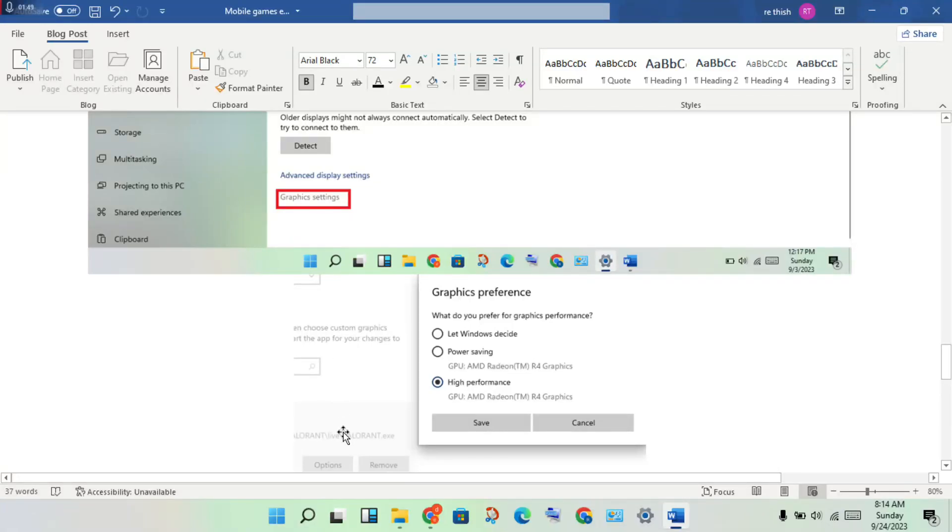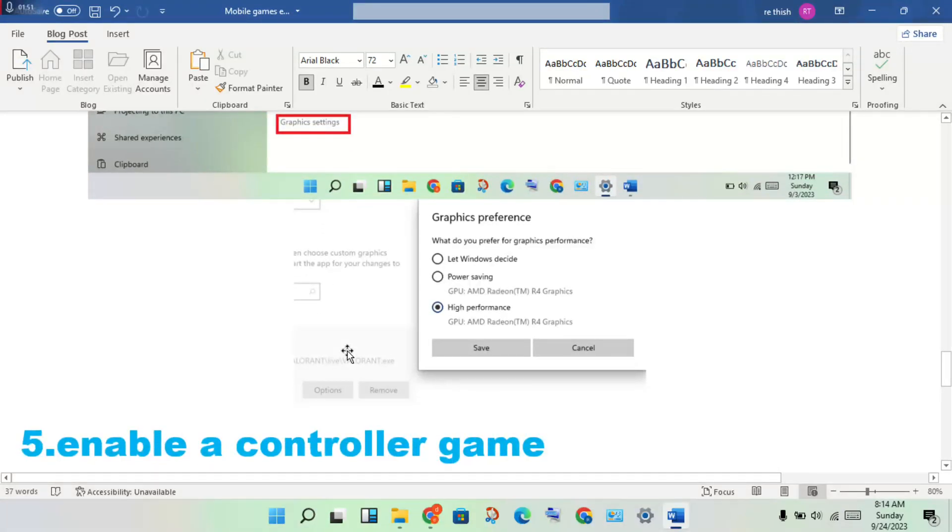Click to add FC24, then click on the game option. You will see the option for High Performance — select it, click Change, then click Save.